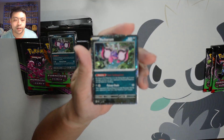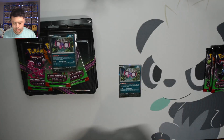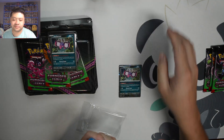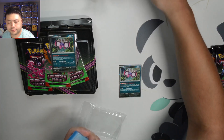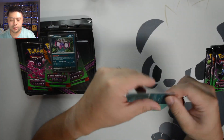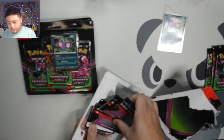Excuse me, here is our Petra. And apologies, I forgot to reload on my sleeves, so I'm just going to do that real quick. Not a sponsored video. Black star promo going into our promo binder, and we're just going to milk through the rest of them — let's pull out all of them real quick.